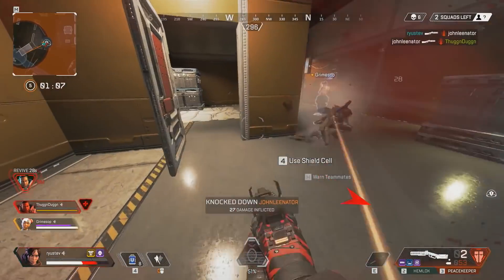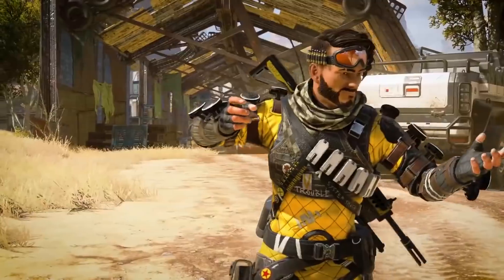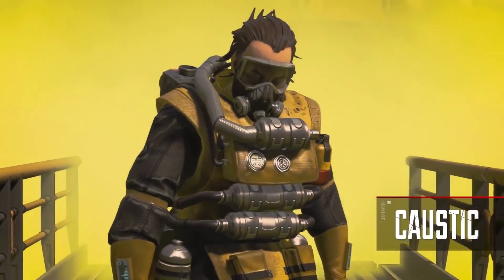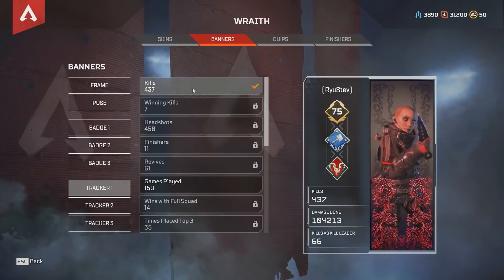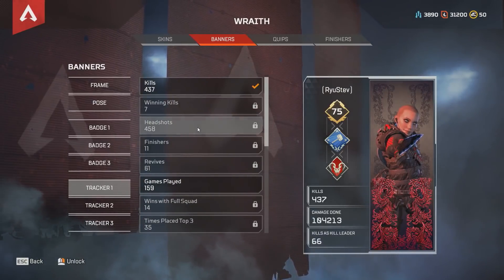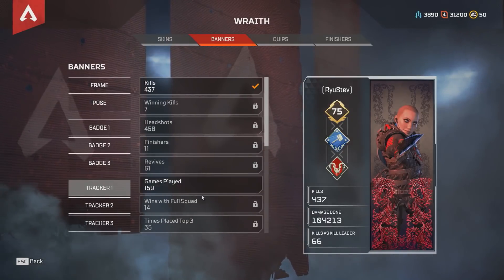Overall, I have no problems with Apex Legends' microtransaction system, as they're all cosmetic. Some people might argue that the two Legends, Mirage and Caustic, are pay to win to unlock, but I don't think this is valid because anyone can grind for those two characters and all of the Legends are so well balanced. I do, however, have an issue with the common in-game stats that are in the loot pool. There are some stats I would love to display on my banner, and tying that to luck is unfortunate.